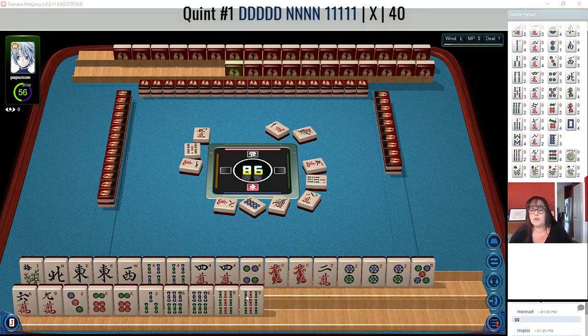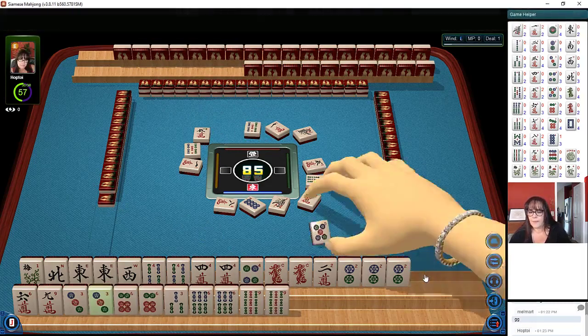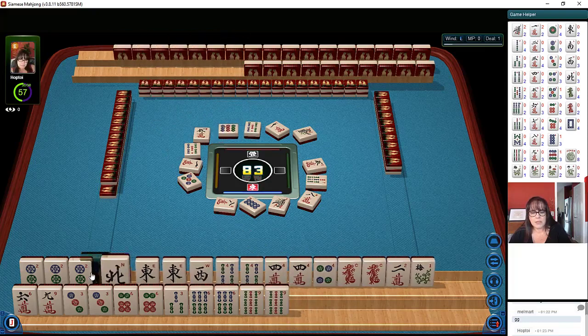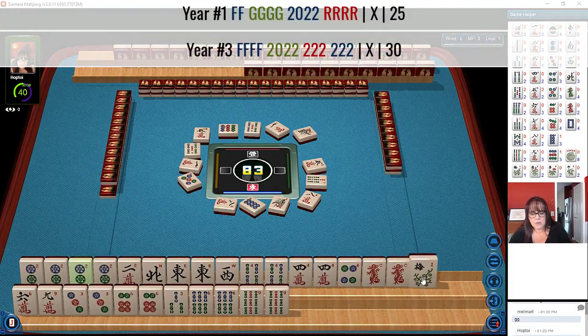Quint with no jokers — east, red, 2, 5 bamboos. We need jokers for sure. 5 dots. Let's just hold the 2 dot now. Maybe we could play a year hand with dragons. I think maybe we should keep the 2 crack. If we get even 1 white dragon we could maybe try to play a year hand. There are 2 hands with flowers besides the big hand, which I don't think we need to do.